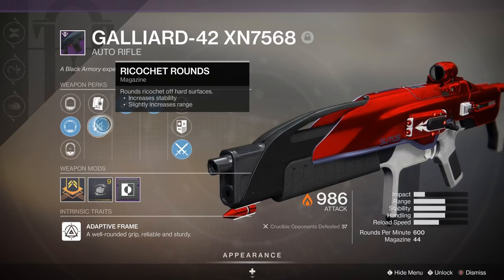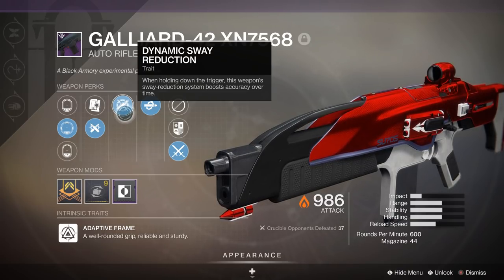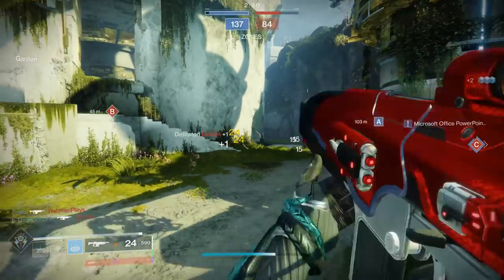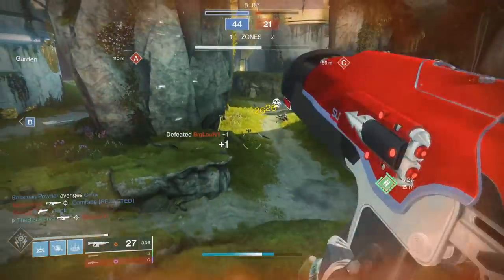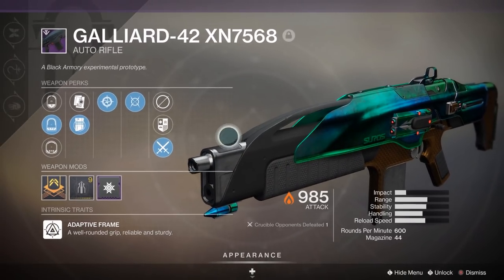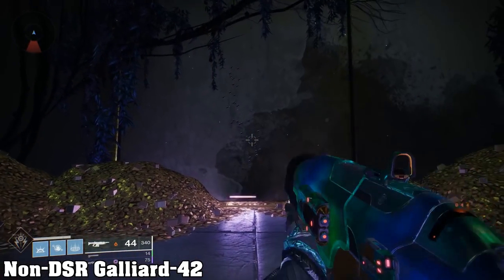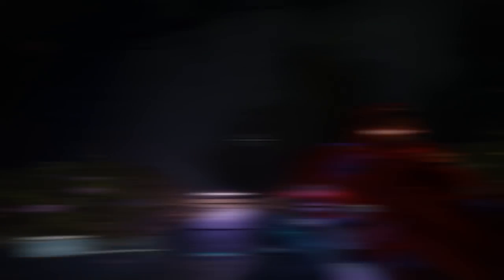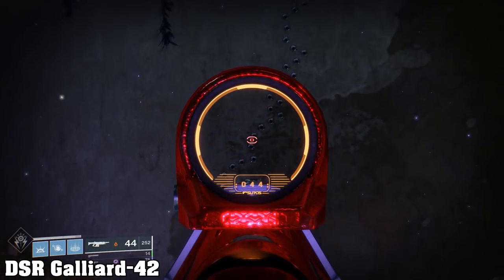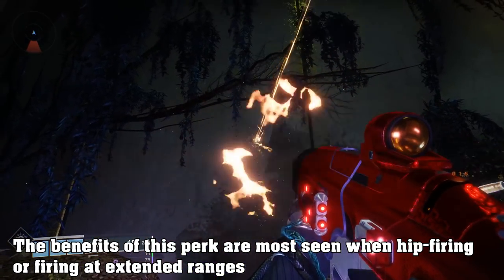Next up comes Ricochet Rounds, which boost both range and stability. After that, we've got what I consider to be the most important perk on this weapon: Dynamic Sway Reduction, or DSR for short. When holding down the trigger, this weapon's sway reduction system boosts accuracy over time, meaning as long as you keep firing, this weapon's accuracy will be increased. This is such an amazing perk on auto rifles because it essentially eliminates the randomized aspects of bloom on autos. When you're firing normal auto rifles without DSR, your shot spread eventually gets wilder and wilder the longer you hold the trigger thanks to bloom. But with DSR, that spread pattern stays tight, ensuring that bullets go exactly where you point that barrel. Long story short, this perk turns off bloom. It's great.